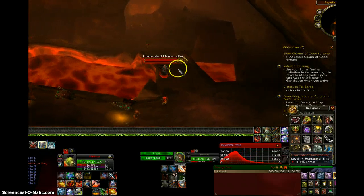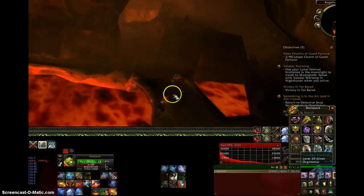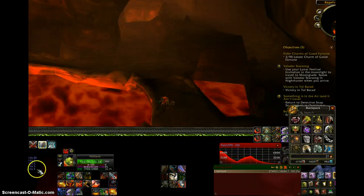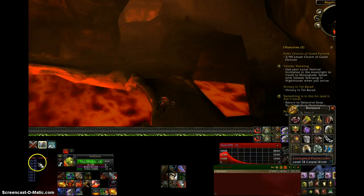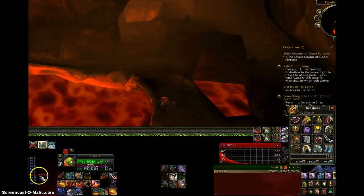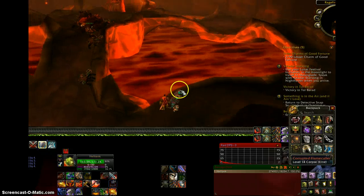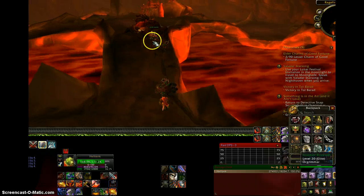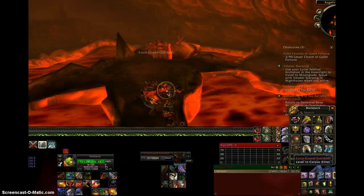I'm just going to kill the rest of these with some simple attacks. As you can see, even though this is a really low-level place, it is really good for reputation. This is the Hojin, and for most of those mobs I got 66 rep, and for some I got lower numbers. But for most of them you get a pretty good amount of reputation. And obviously also, if you have a lower-level toon, you can come over here and get them some experience.